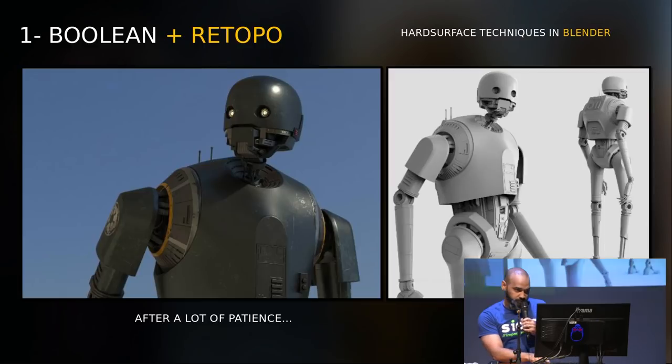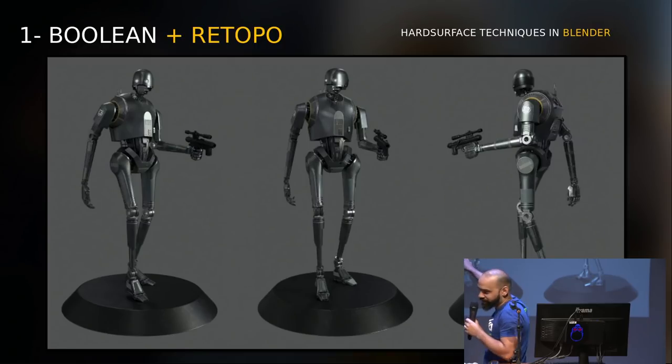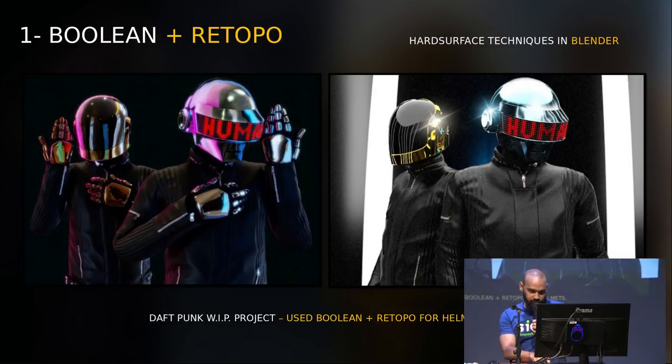It's a good technique, I like it a lot. It's not the best for fast prototyping, but the result is very nice. A lot of parts of this robot were made using this technique. I did this render in Cycles to show my boss — he's a Maya guy, he likes Maya a lot. This is also a WIP project I'm doing for another presentation: I'm a big fan of Daft Punk, and the helmets were made using this technique — booleans and retopology.